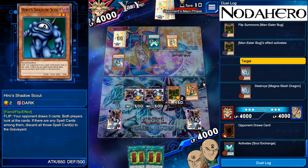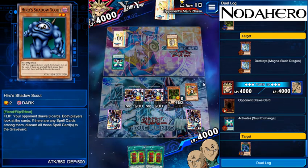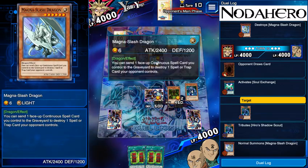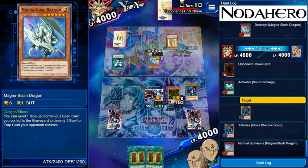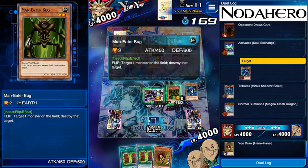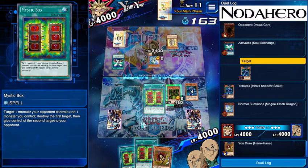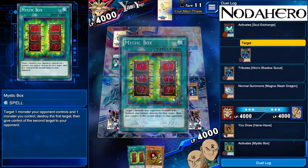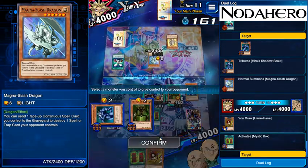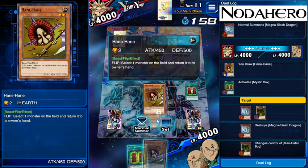He's going to Soul Exchange here, so he won't get a combat phase — pretty okay with me. He's going to get rid of something for another Magna Slash Dragon and doesn't get to attack because of the Soul Exchange. Going to leave that in attack mode — we will Mystic Box, trading our Man-Eater Bug for the ability to kill his Magna Slash Dragon. If we had Remove Brainwashing here this would be an insanely good play, but it's still not a bad play by any stretch. We'll set Hane Hane — ideally he won't have a monster to do anything with.